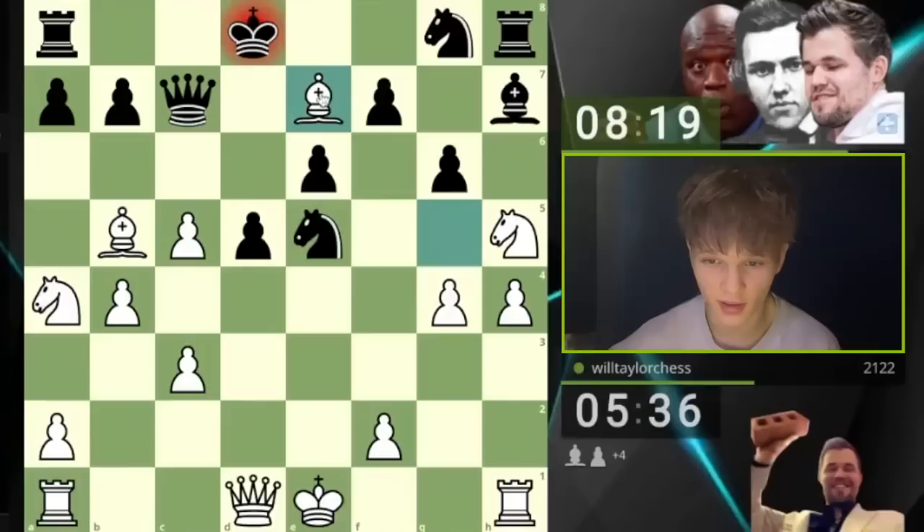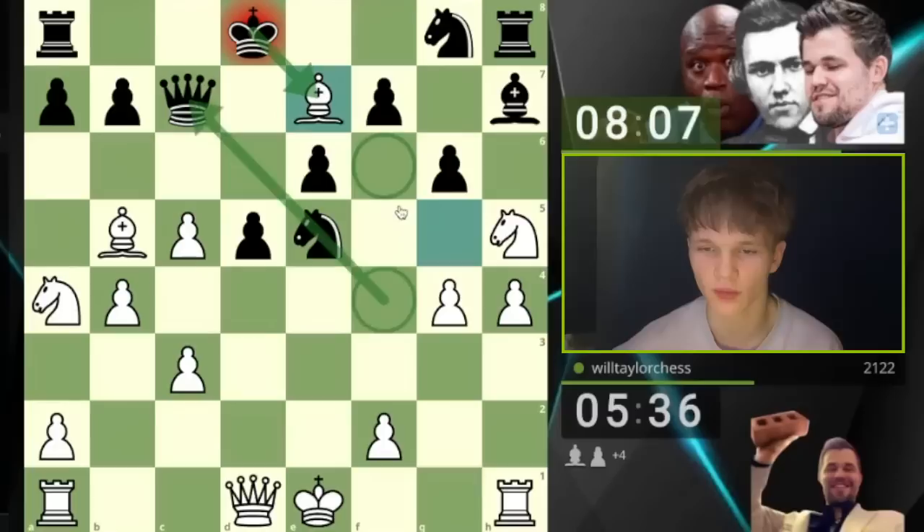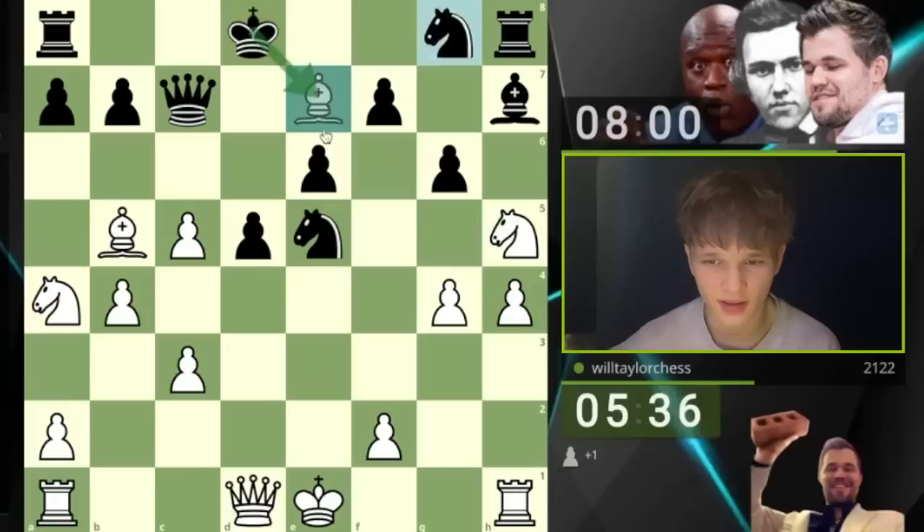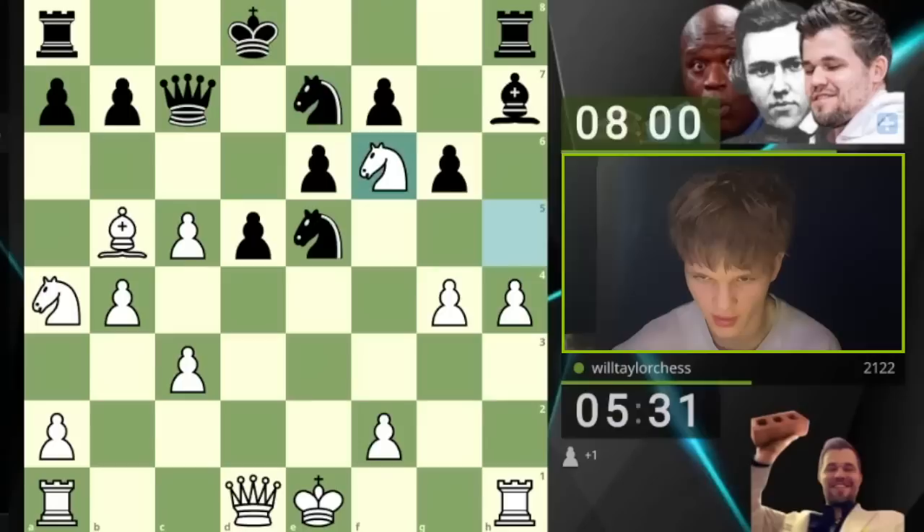Maybe taking with the king is a good idea — I didn't really consider that. Maybe the bishop was too valuable to trade off there. I was assuming that if knight takes, I get knight to f6, and that looks really strong for me. But if king takes... Okay, we do see knight takes. We'll analyze king takes afterwards. But knight to f6 here — now we're talking. Our knight is going to be outposted in the f6 square. Our bishop and knight link up very, very nicely here.